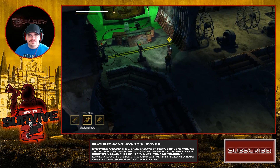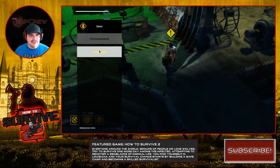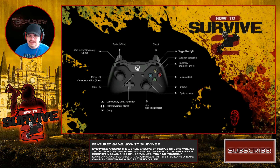Mystery guest — okay. 'While you were away I detected a radio signal coming from one of the houses in an infected part of town. It's probably nothing, just a walkie-talkie on the fritz, but it just might be a survivor to help and recruit. You up for a trip to see what it's all about?' I'll leave my level right there because there are already going to be bloated zombies, so that's going to make this difficult enough.